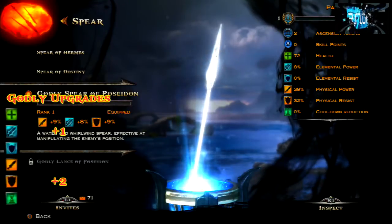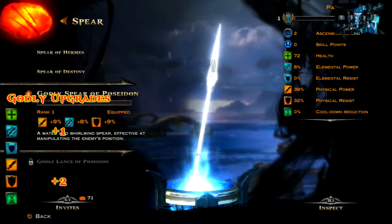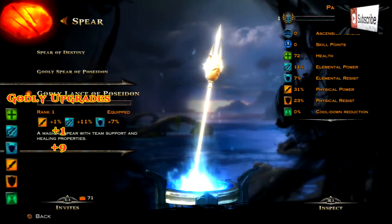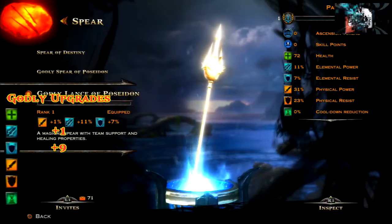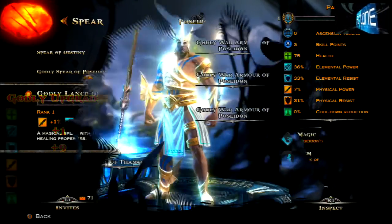Now on to spears — for the godly spear of Poseidon you get plus one for elemental power and plus two for physical resistance, so not that high an upgrade for that one. And lastly the godly lance of Poseidon where you get plus one for elemental power and plus nine for elemental resistance, so again if you pair that with the war armor it's going to do really really well.